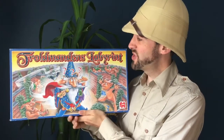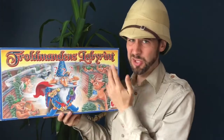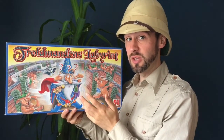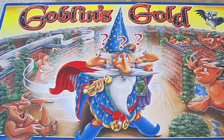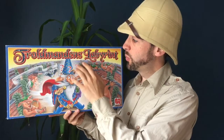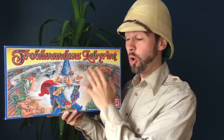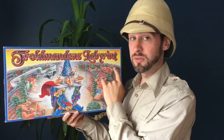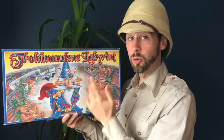Welcome to Attic Raiders Retro Reviews, where this week we're once again delving into a mysterious maze in search of treasure with the 1994 release Goblin's Gold. As you can see, this one's not actually called Goblin's Gold — this is Trollmandon's Labyrinth, the Danish edition of this game. Released across Europe, Goblin's Gold was normally released under the English title, but this is one of the few versions with a non-English language title. Literally translated, Trollmandon's Labyrinth means Wizard's Labyrinth or Wizard's Maze.